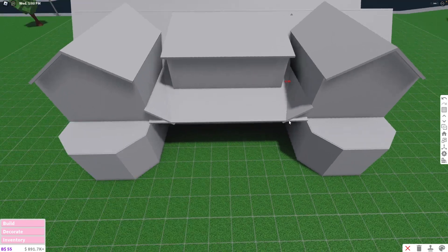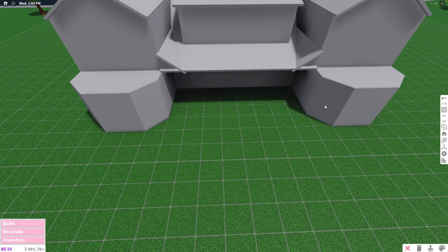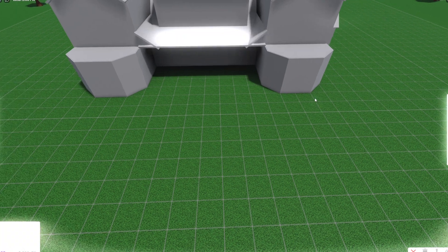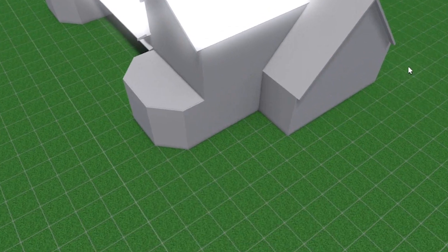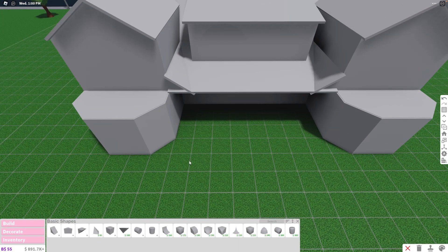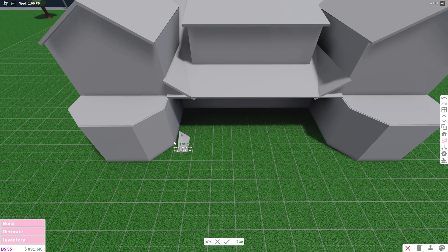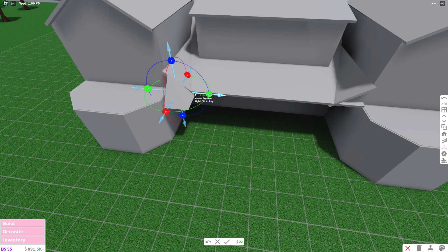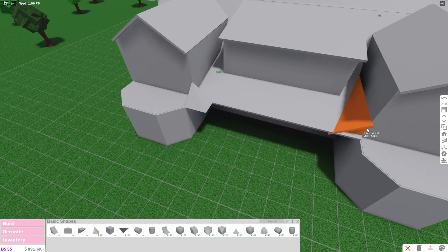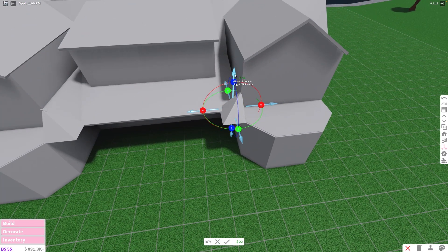Whatever, let's stop complaining and start building - that should be my new motto. I think I'm just gonna use a basic shape and lift it up. This wedge is like the perfect shape I want. I'm just gonna size it up and move it. Okay this is not the worst. I think I have to redo the roof though, which is fine. I honestly don't know what I would do without the transform tool.